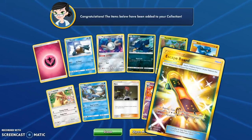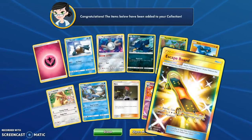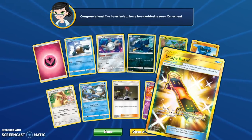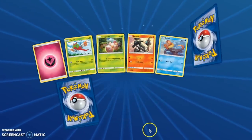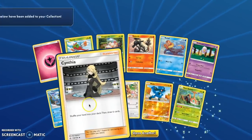Escape Board! Of all the Secret Rare cards in this entire set, this is the card we've pulled the most of — three in real life and one right here online. Of course if we're gonna pull a Secret Rare online it's gonna be this one. But I'll take it. Secret Rare Escape Board and another Cynthia.